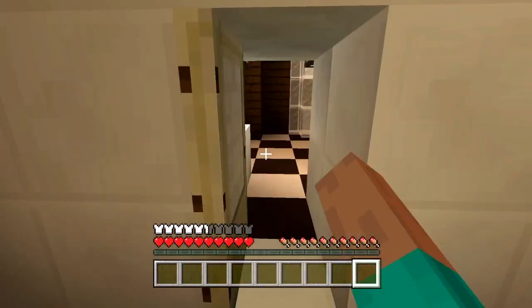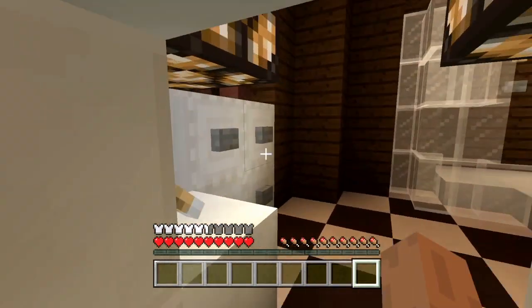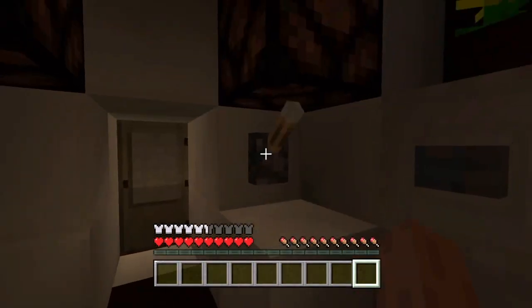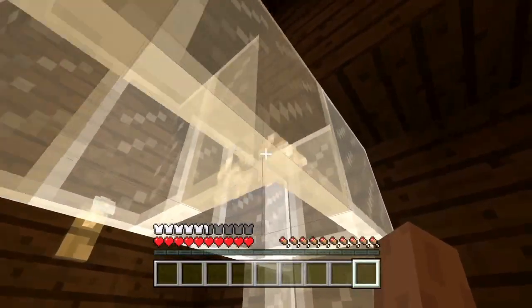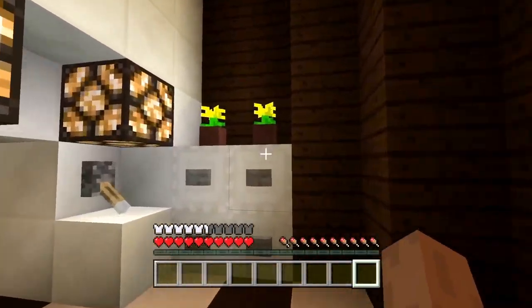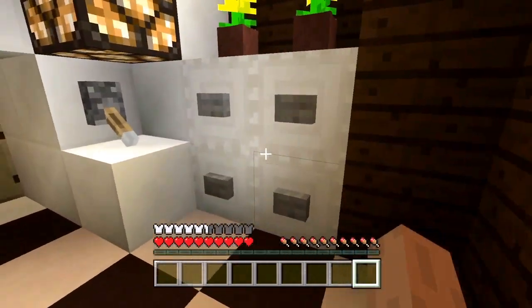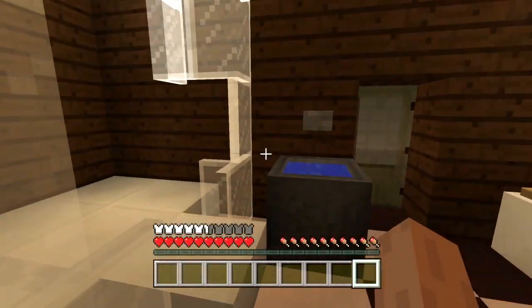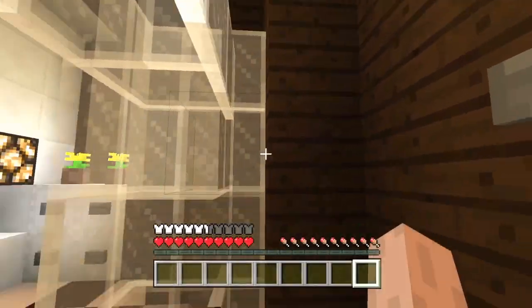I decided not to make the bathroom door automated, but this is the bathroom. We have a light switch in here as well, which is wired throughout the bathroom including the two lights back here. We've got flowers, some storage space for towels, a toilet, our sink, and our shower - it's a stand-up shower.